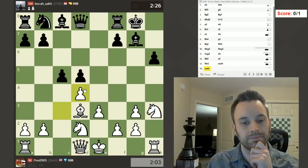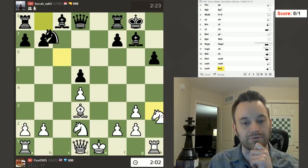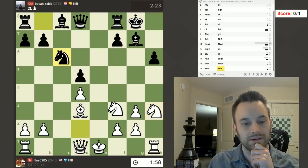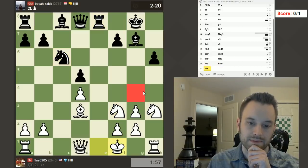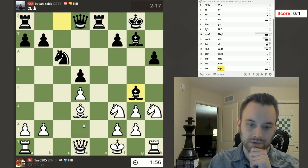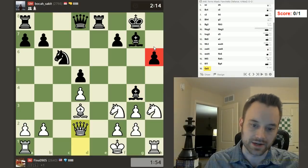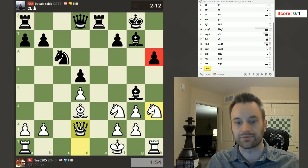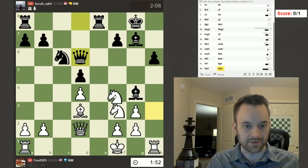Bishop takes here and I'm thinking knight f4 to get this knight in the game. Maybe bishop g4 will be played and I think queen d2 or knight f4 — but queen d2 seems sensible. Let's eye up this pawn on h6. This knight is going to come to f4 — unusual position, but I like my chances with an extra pawn. Pretty safe king.